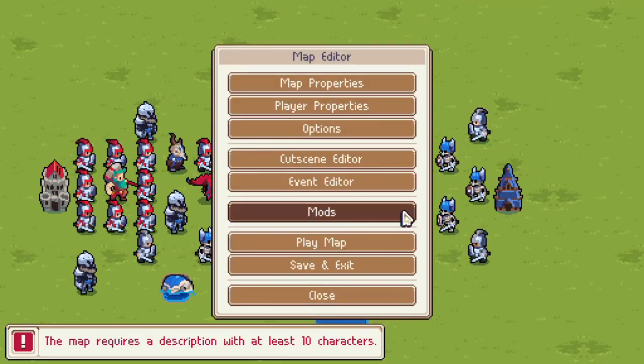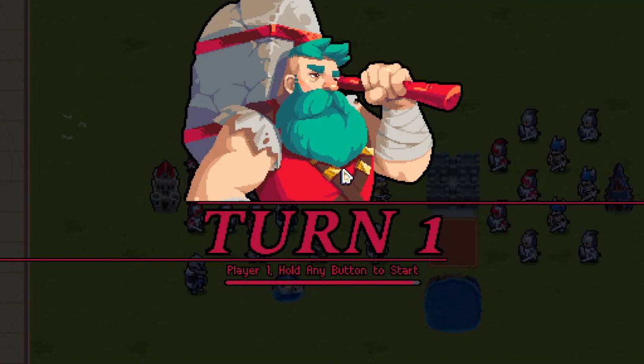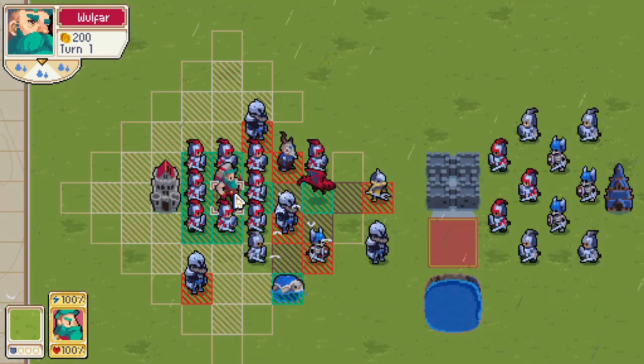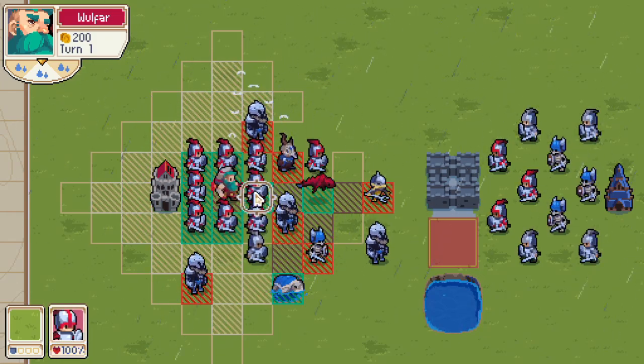Welcome to Wargroove. In this episode, we're taking a look at Wolfar. What can Wolfar golf? Well, Wolfar can golf enemy and allied units alike. Let's start by just showing you what the groove does — it's called Tee Off.